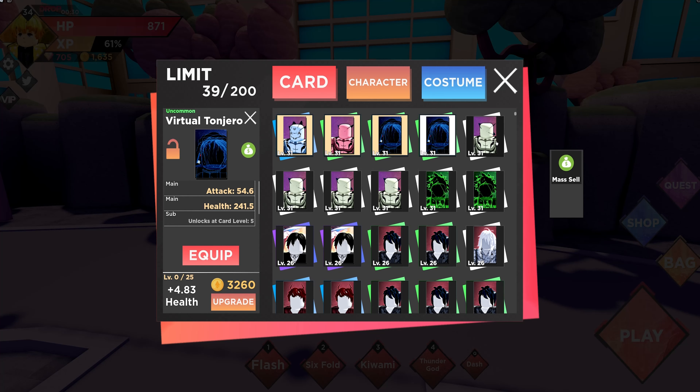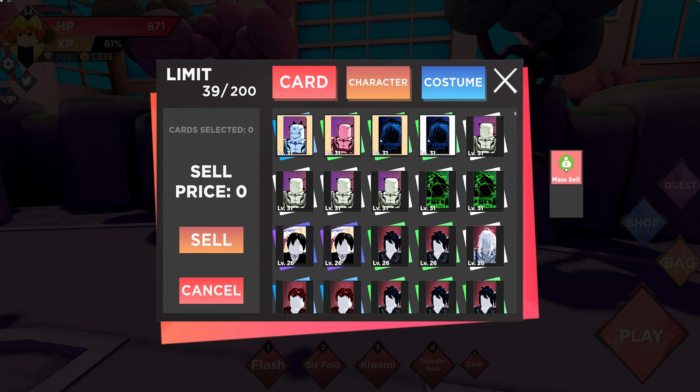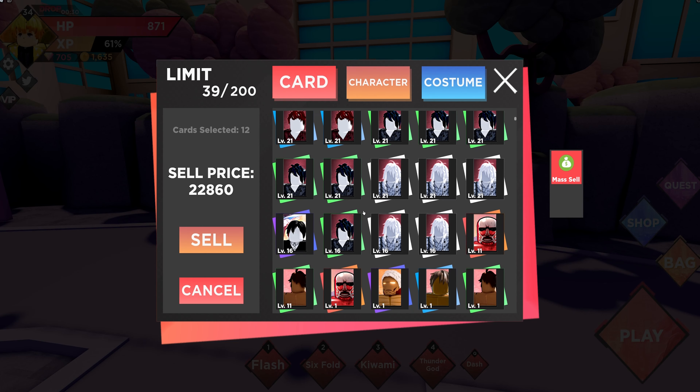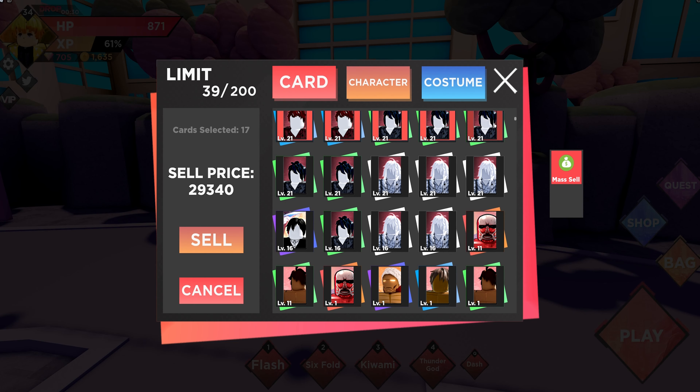What you want to do is go to mass sell and then just click all the cards that you are not using. As you can see, if you click all of them you will get a lot of gold — you can sell them because you're not going to use them anytime soon. We're getting lots of coins from this method.